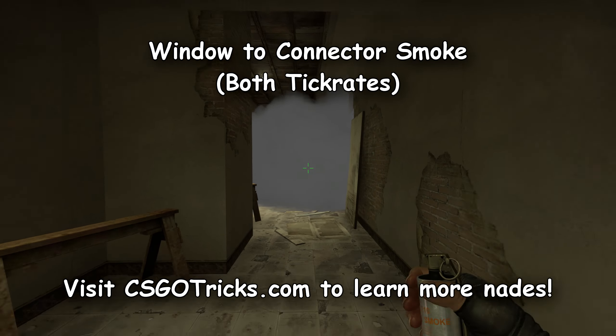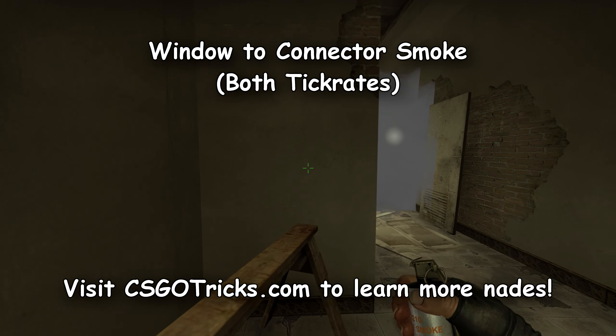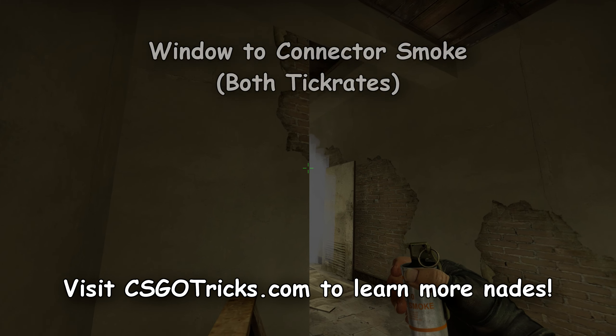Next up we have a window-to-connector smoke. Position yourself against the bench, aim at the bottom of the brick, move towards the side of the bench, crouch and throw your smoke.